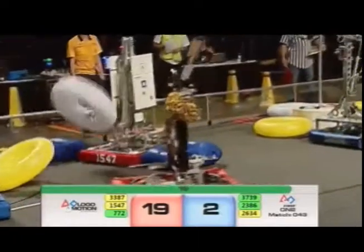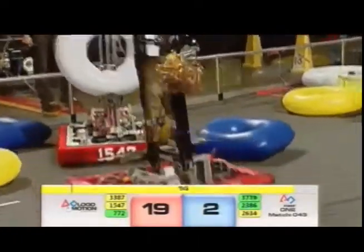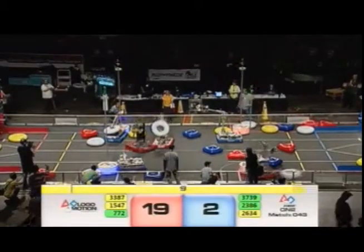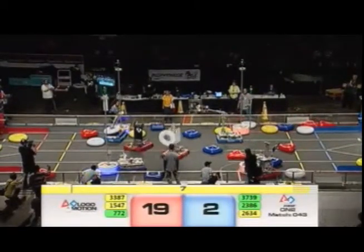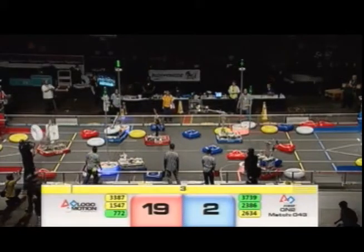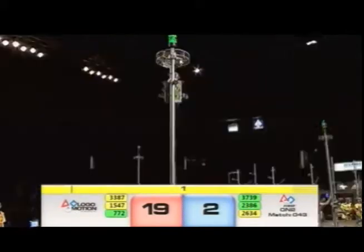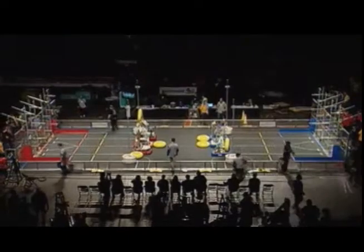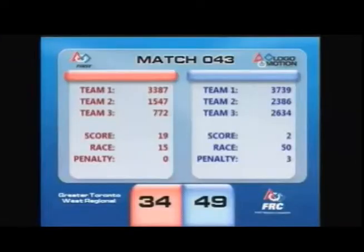20 seconds remaining. Teams now trying to get in position for the end game. We've got a minibot deployed for the Blue Alliance, all the way up to the top. Their alliance partner Obotics able to do the same — 50 bonus points. Your score is official, and here it is: 49-34. It is the Blue Alliance.